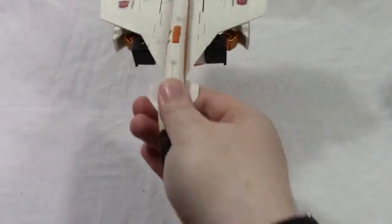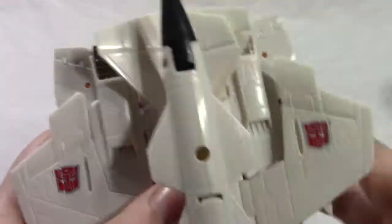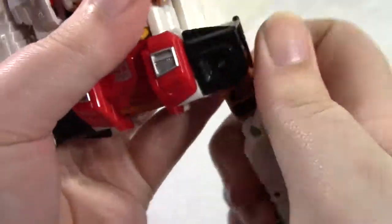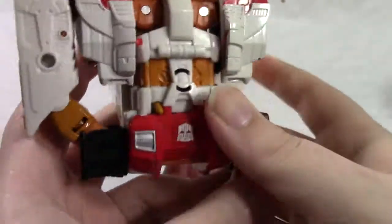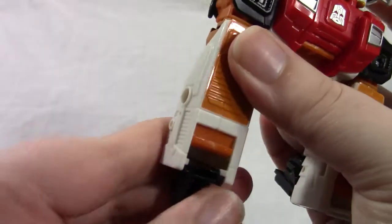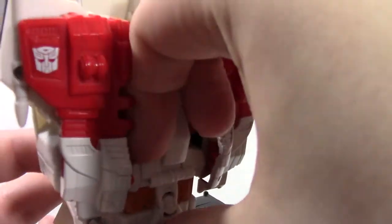Almost done. Next, we have Silverbolt himself. Start things off — just fold this to whatever side you want, fold up the landing gear, bring the nose cone back, take the wings, and then these slots here will go over the wings to hold those in place. Take the arms, rotate them down, have them just pointing straight like that, fold back the hands — get the arms out of there, bring them down, straighten them out. You want the orange parts facing forward before folding back the hands. Now, one of the more difficult parts: getting Superion's head out of there. Can sometimes be a challenge.